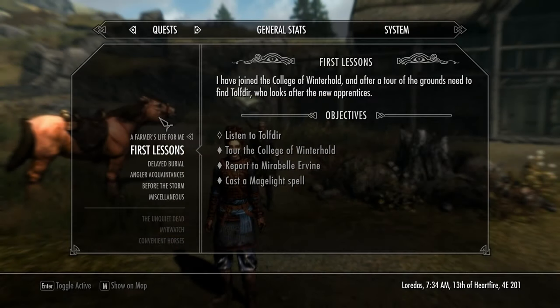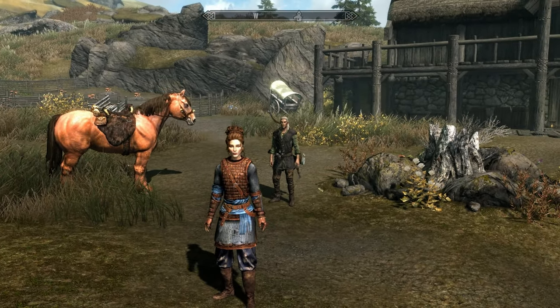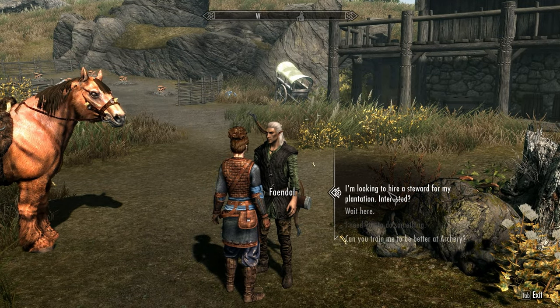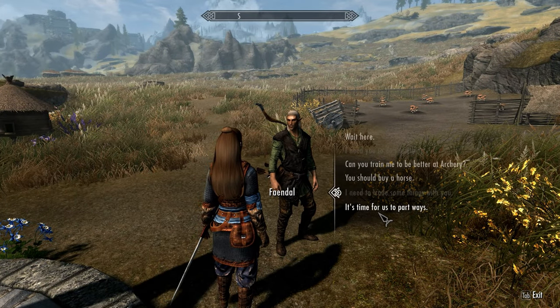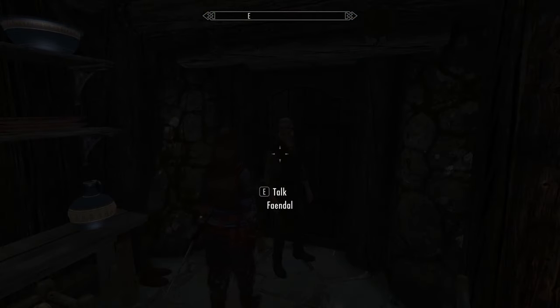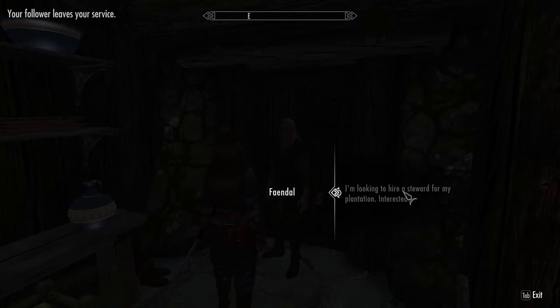Your next task is to hire a steward. Anyone who can be a steward in a Hearthfire home can be a steward on this farm. I always use Faendal, who I pick up in Riverwood, but you can replace them if you like. Sometimes the dialogue glitches out — if so, simply have them follow you into the farmhouse and the dialogue should then reappear.